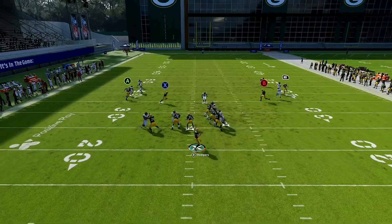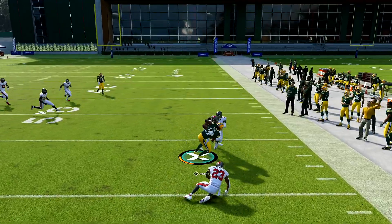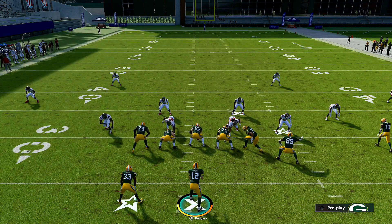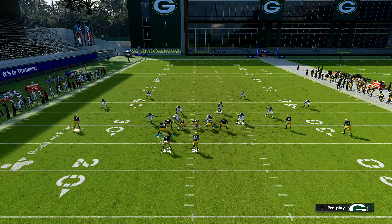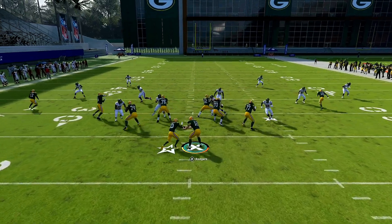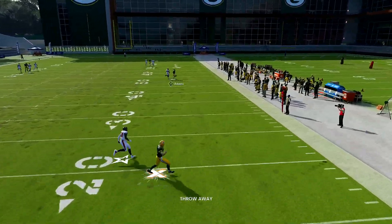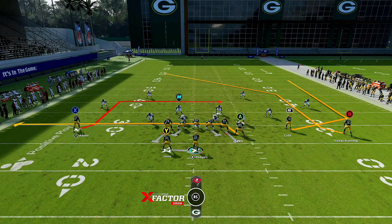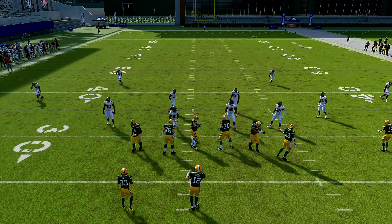You can flip this concept and have it open on the other side — slant drag with X open. By the time these guys recognize what's going on and their matchup principles have to react, it's too late. You already have the leverage and the slant route too. For consistency, just hit your drag routes — if you want Adams open more often, put him on the drag and that's how you do it.